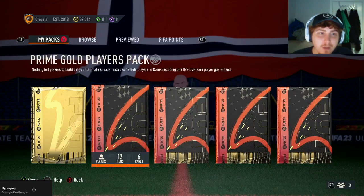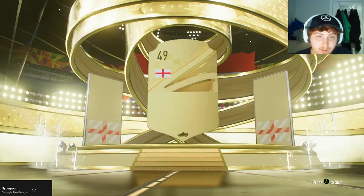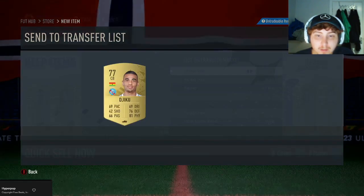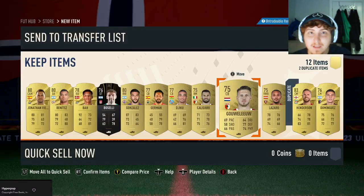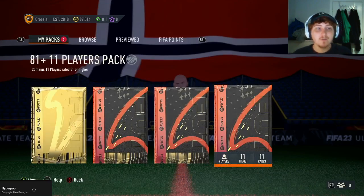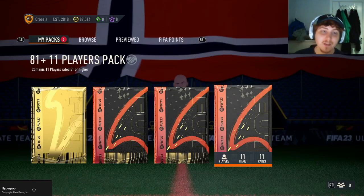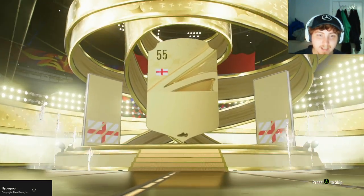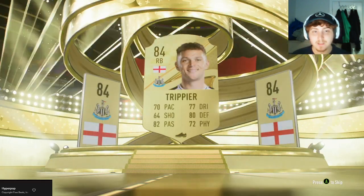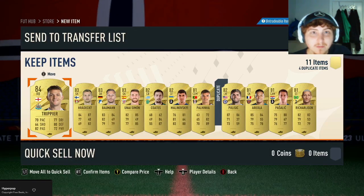Let's open the prime gold players pack first - it's not looking amazing. Jordan Henderson from this pack - it's also untradeable, but you might get players worth good coins that you can pop straight into the SBC. And the moment we've all been waiting for - the 81-plus by 11. Hopefully you guys have enjoyed this guide on how to complete the new league SBCs. The final reward is not going to be a walkout, sadly - it's going to be Kieran Trippier, 84-rated. Hopefully you guys have better luck in your packs. Please like the video, subscribe to the channel, and take care!